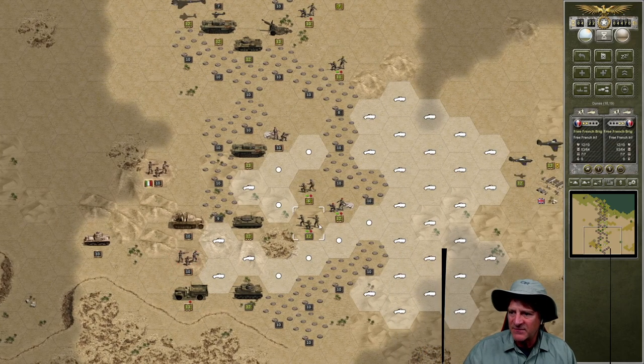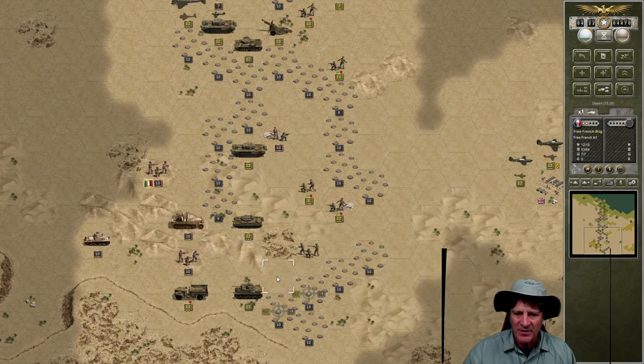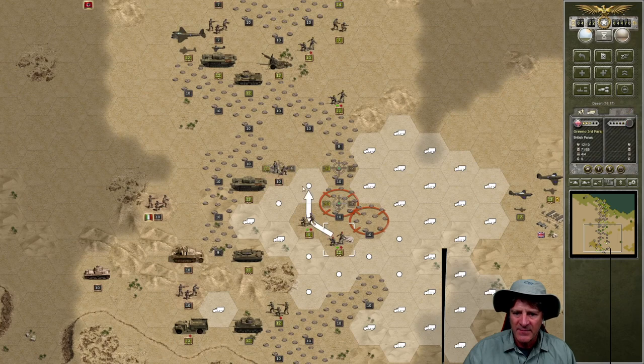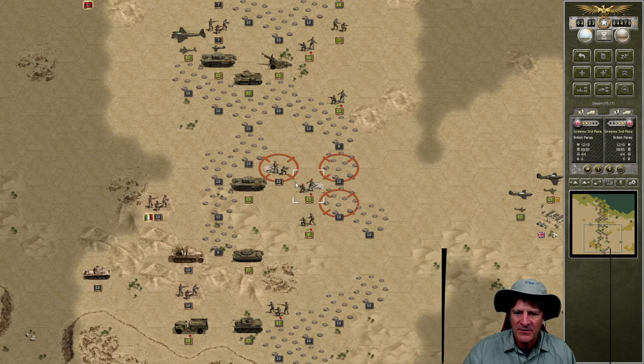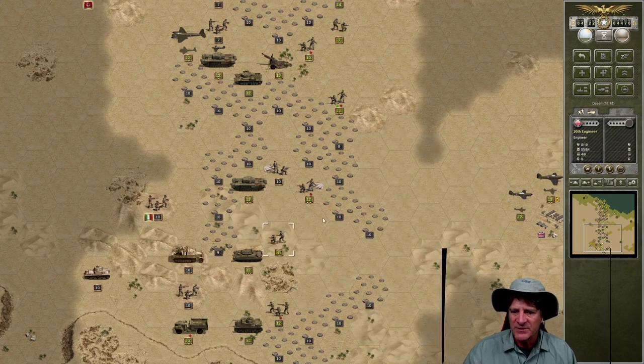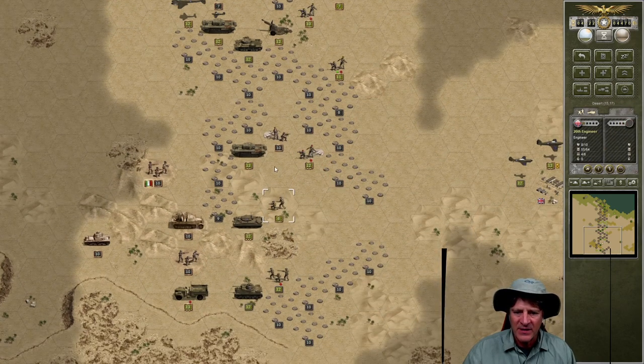We've got this infantry, which is the French Free Brigade — we'll keep them on the ground pushing forward this way. And the commandos... we're going to need our engineers again. Let's push them right up here. We're not going to attack — that's ridiculous casualties. The 20th engineers could clear more mines, but there's nothing they can reach at the moment. Let's move them into the mountains here just in case. I think we've moved everything down here.